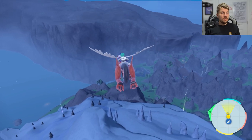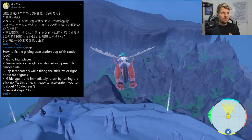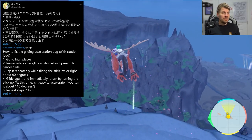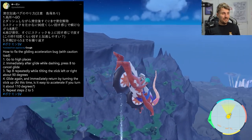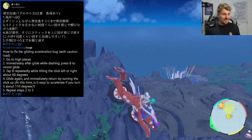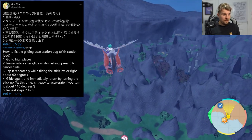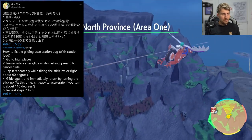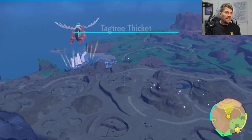We've got the dash, we're gliding — cancel, control to the right, hit B, come back into it, and then do the same again: down to 90 degrees, mash B, then do the same again, mash B, come down again, come back into it.